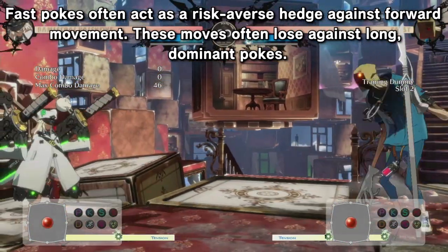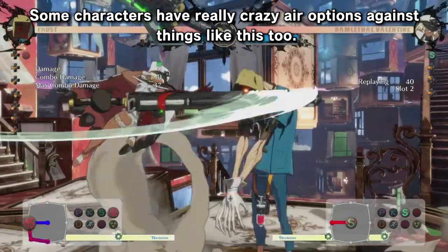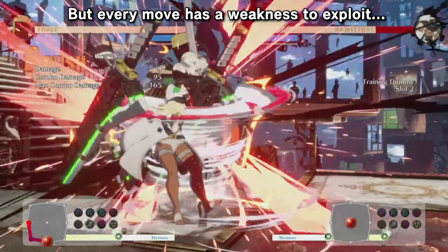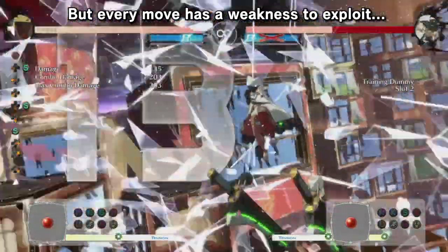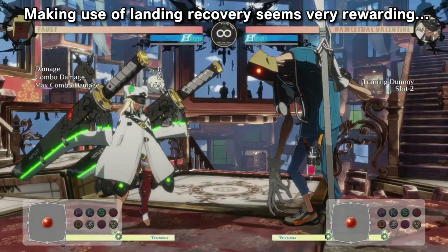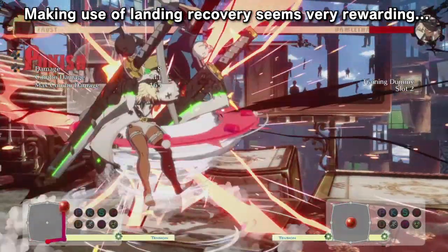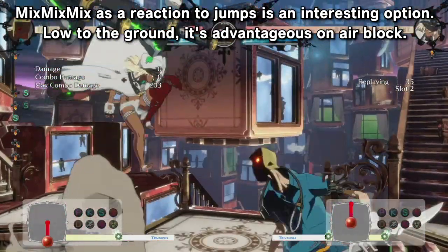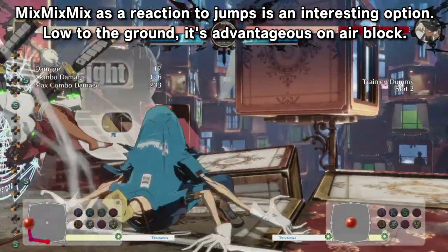But you've got big boy normals. And if those don't work, you might have to explore your options a bit. This whole landing recovery thing seems super interesting — Faust has a low dash, so things that don't hit him when he's running sound particularly vulnerable. Faust is also plus on air blocks, so if you can force them to block it, it sets up a really good situation after.